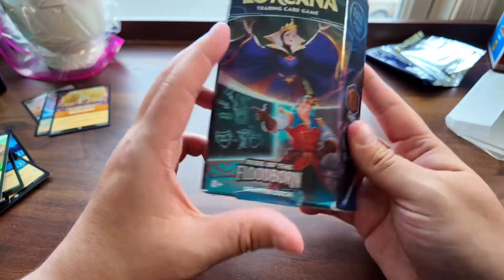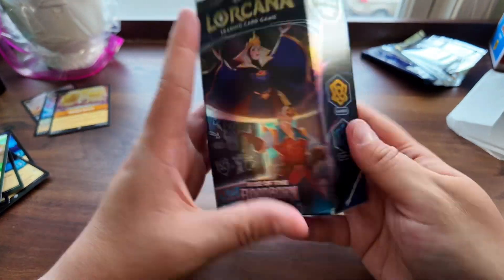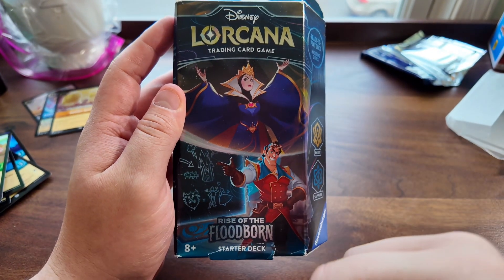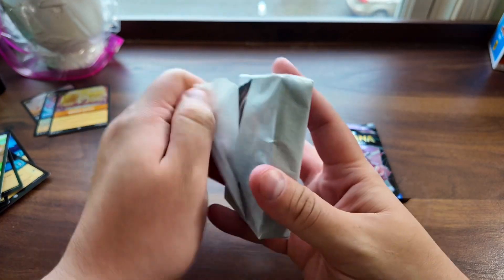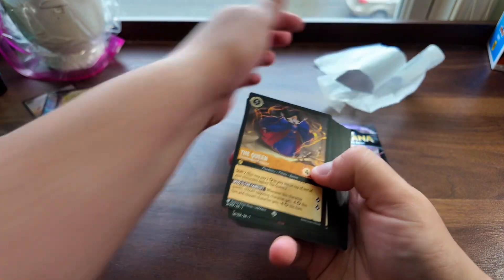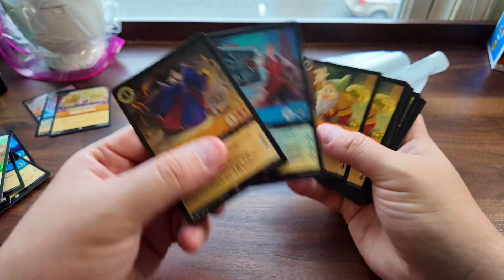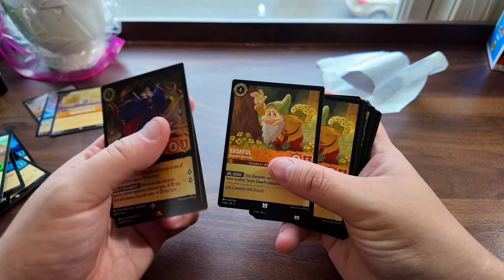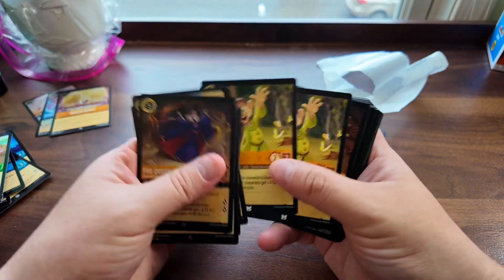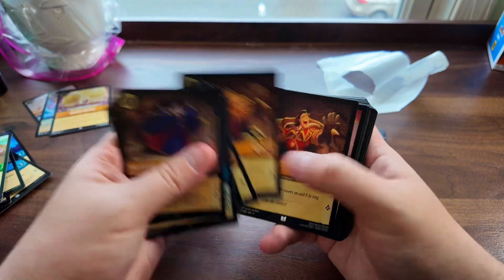Now popping open the Rise of Floodborne starter deck with the booster pack as well, let's see if we get any other really cool cards we haven't gotten yet. Starting with the starter deck — I believe that's a foil Queen and a foil Gaston, so those are two pretty cool ones to get. Also Bashful, Christopher Robin, Doc, Dopey — I don't think I've ever gotten a Dopey card before — and Gaston.